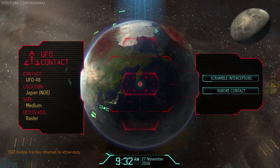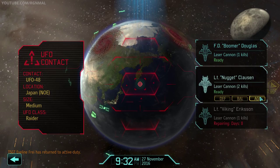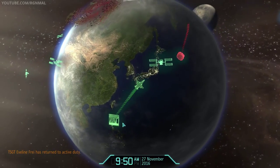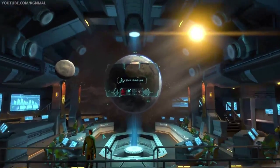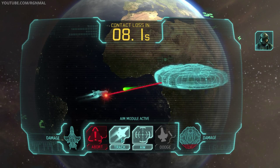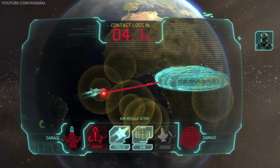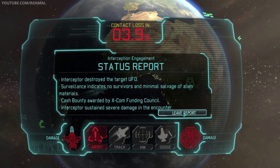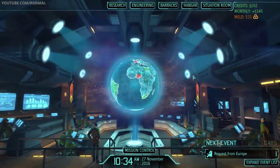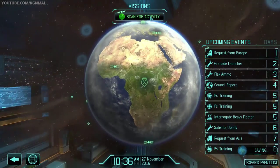Contact detected — a Raider. We'll go aggressive and use some aim modules — might be able to shoot this down. We got it, we destroyed it! Of course we got beat up, but we destroyed it. Picked up 200 credits for that. That was nice. Let's keep going.